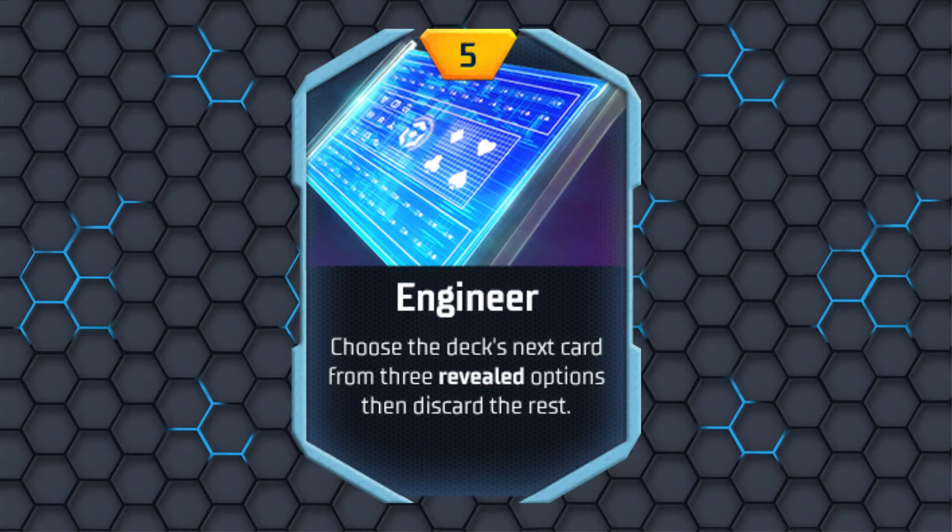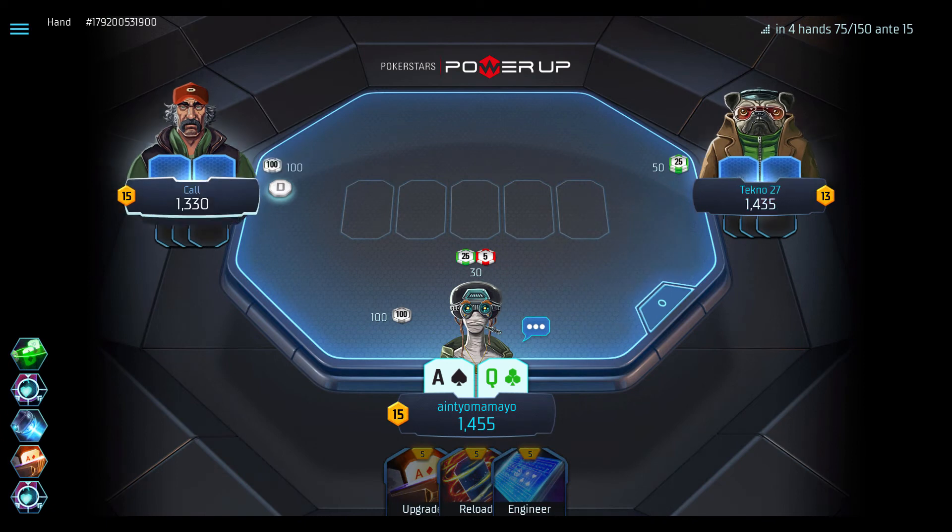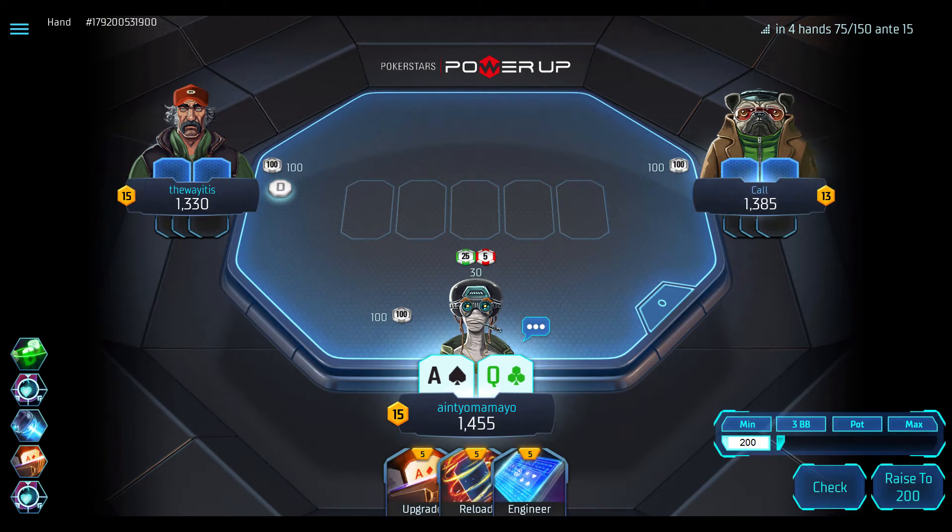Engineer lets you choose the deck's next card from three options. When facing an all-in from another player, Engineer is the one card you most want in your hand. It's arguably the single best power card to have in the late game.